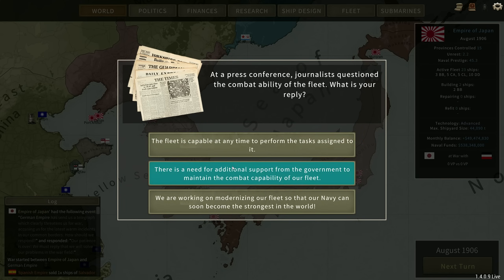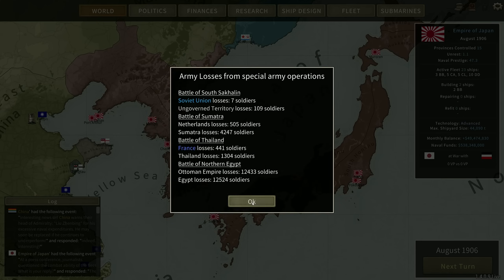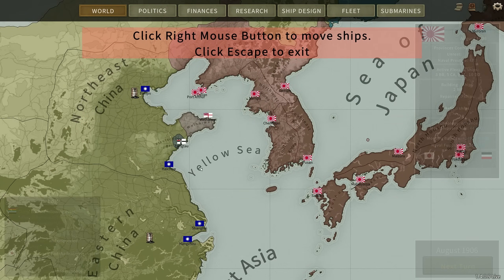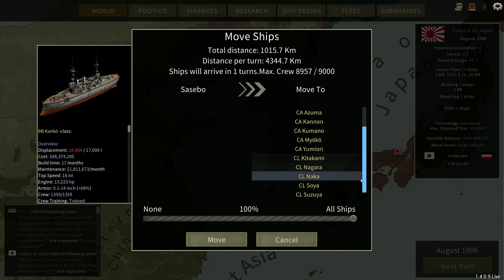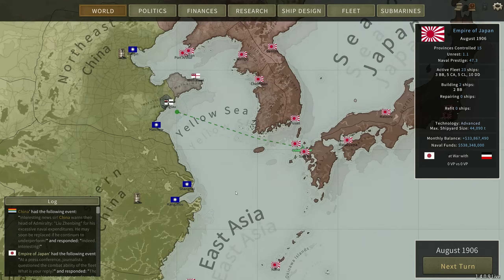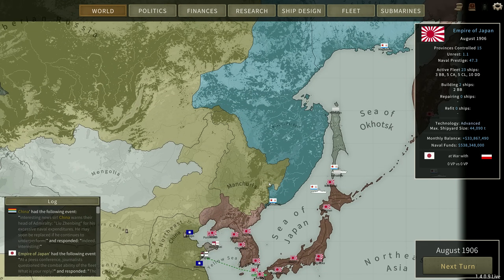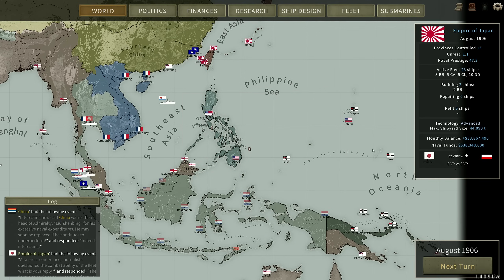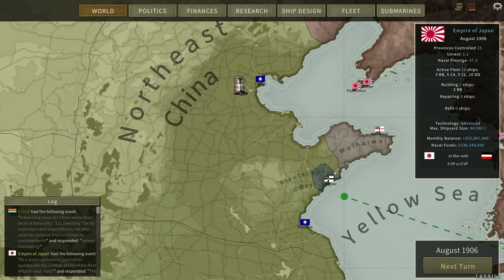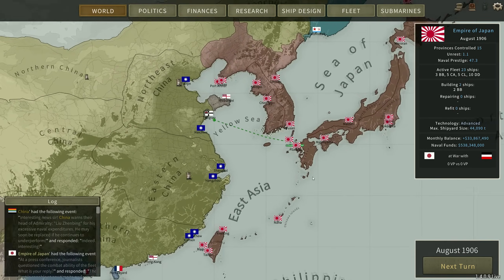War with Germany — excellent. Obviously we're capable of doing whatever we need to do. We're still seven months away from Fuso and Shikishima being ready, so we're just going to immediately head over to the Yellow Sea and see if we can't take Tsingtao. It's probably going to be very tricky at 80,000 tons, so I might sit off the coast and see if we can generate some strike missions. It's a really nice little prize — it gives us another foothold on the Chinese mainland.